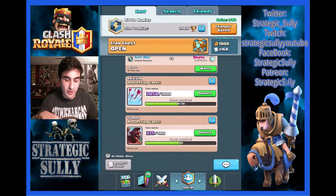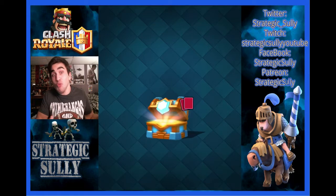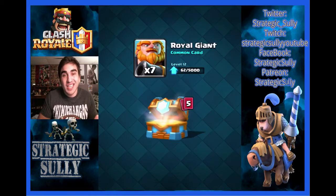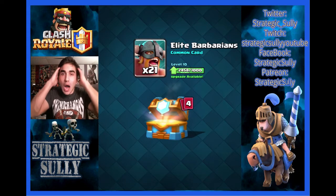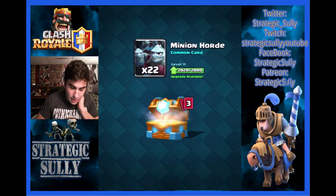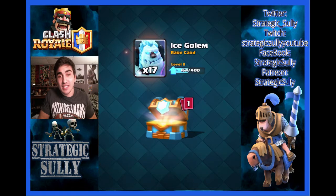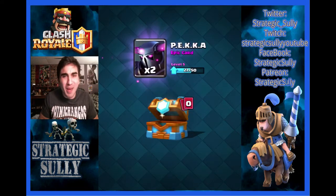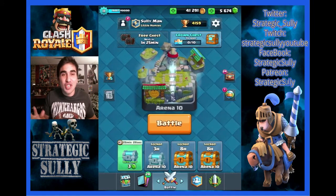Now we have to go to my main account. I was looking forward to opening three clan chests, not just two — especially because I really needed one on the account formerly known as Lil' Saul, since he's level seven and could use the cards and gold. Let's see what we get on my main account. 7 royal giants — not even enough for a donation. 22 minion horde, 99 skeletons, 17 ice golem, and 2 P.E.K.K.A.s. Not a great chest, not a bad chest — a chest nonetheless.